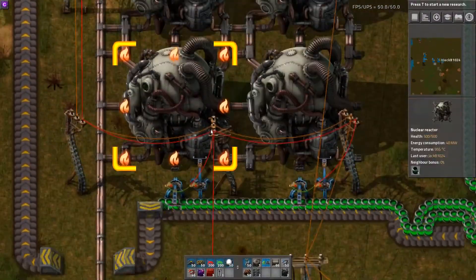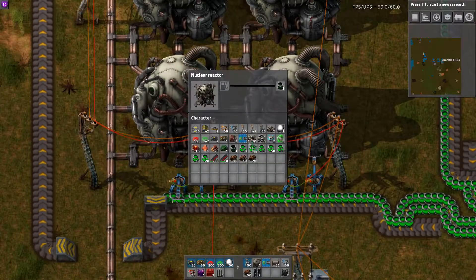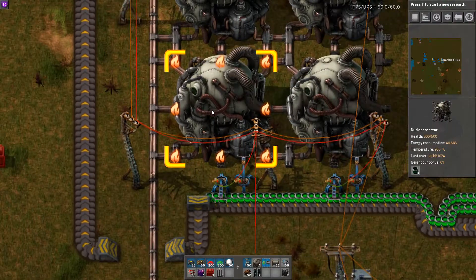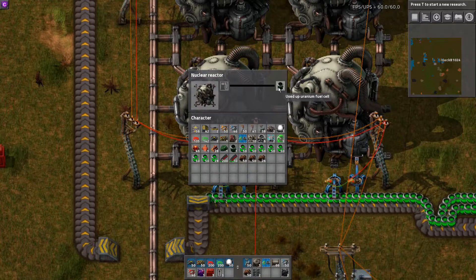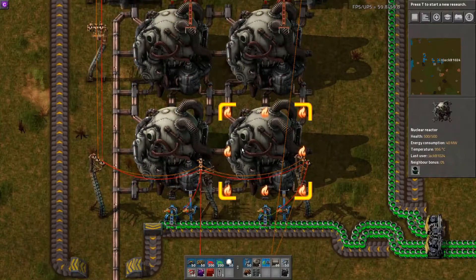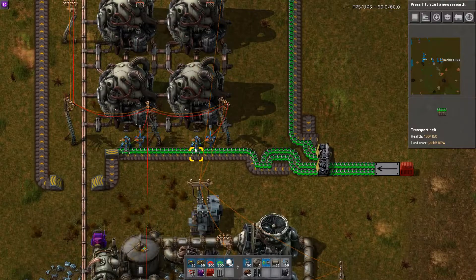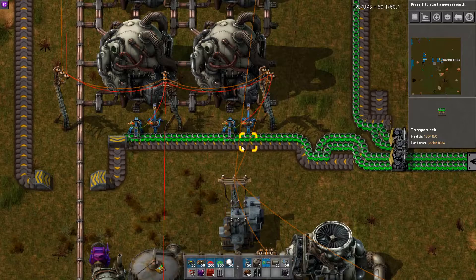The last thing you need to do to set this system up is put your very first uranium fuel cell into your reactor. Normally it should be sitting around with one spent fuel cell in its output slot — if that's the situation, you're in the perfect situation for this setup.